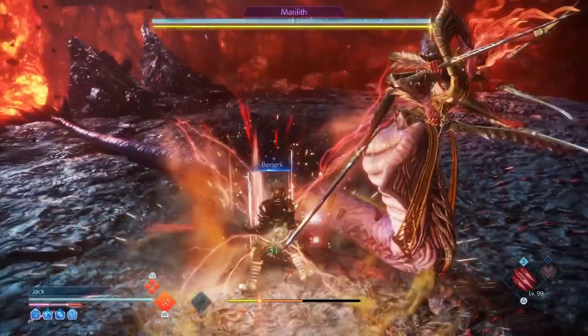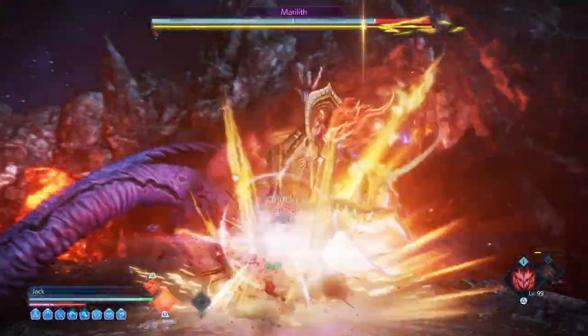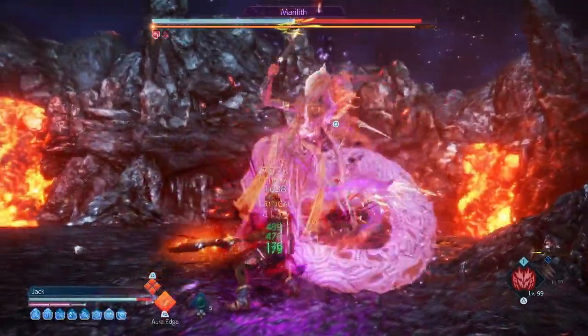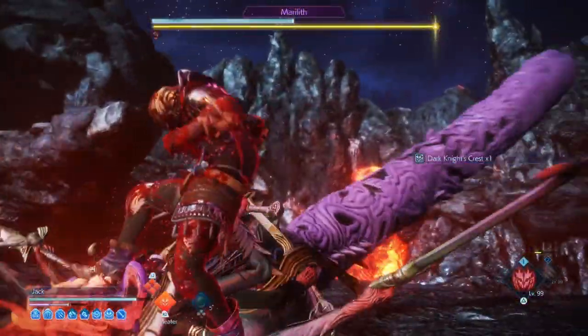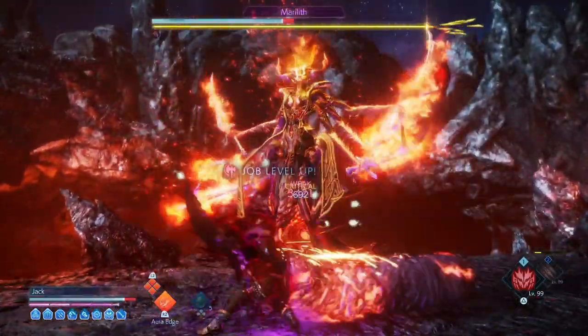Hey, what is up guys and welcome back for a new build for Strangers of Paradise. It's been a while since I made a build for this game, but I have been playing it quite consistently. This build is totally revolved around a super powerful weapon which is capable of one-shotting enemies and even bosses with its destructive ability. It can clear entire rooms with such ease and can even break bosses in a single attack.